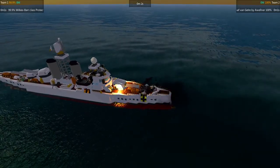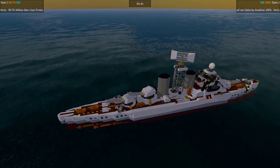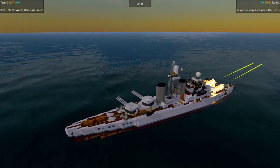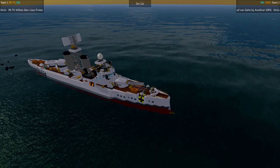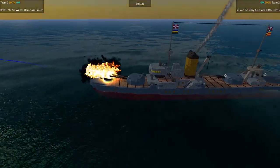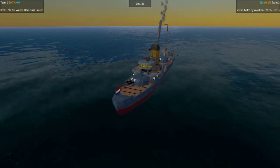Welcome back to Sea Encounters Light Cruises. This is Harnas here, and in today's episode we've got the Wilkes Barra Class Protected Cruiser by Firedune, dueling against Graf van Gerele by Awerdner.